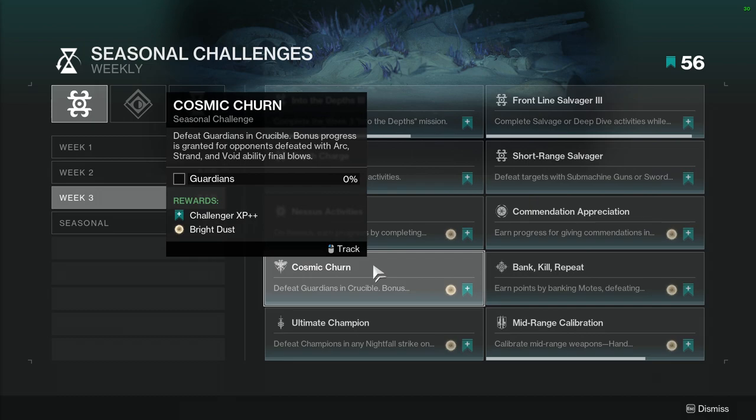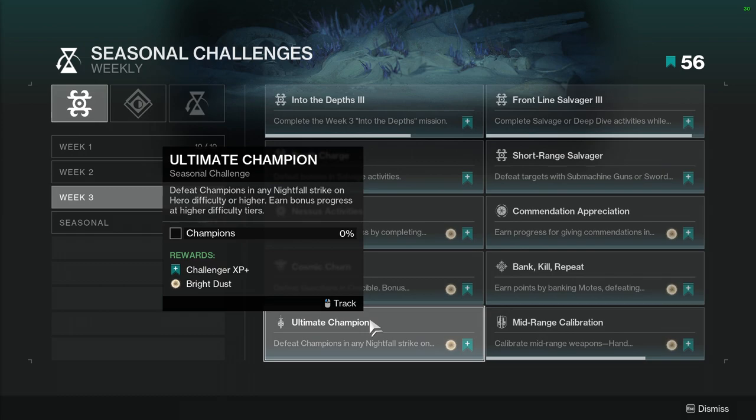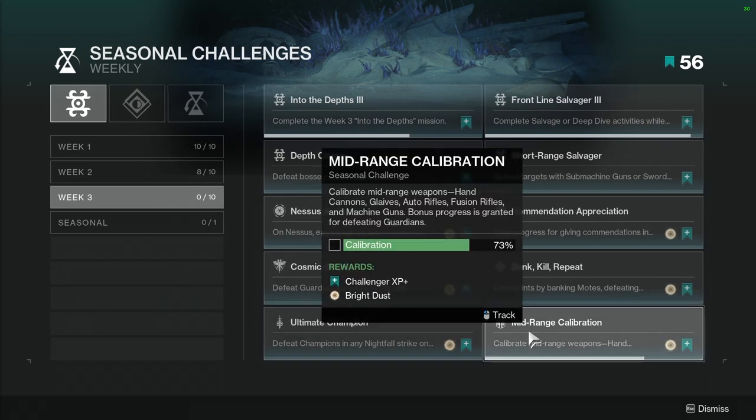Defeat guardians in Crucible — bonus progress is granted for opponents defeated with arc, strand, or void ability final blows. Not hard, just make sure you're using some of those abilities. Then Ultimate Champion: defeat champions in Nightfall strikes on Hero difficulty or higher. Earn bonus progress at higher difficulty tiers. Just do Nightfalls. We're going to look at what the Nightfall is this week to see if it's annoying or not.